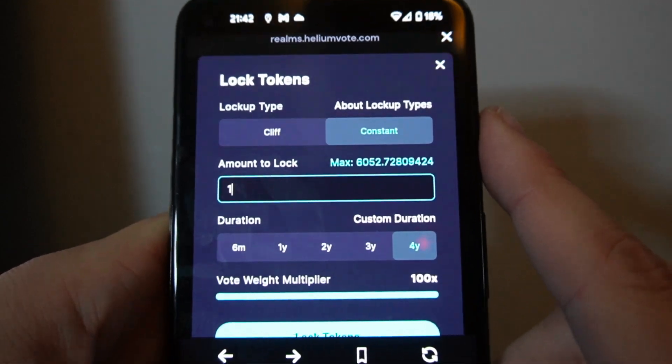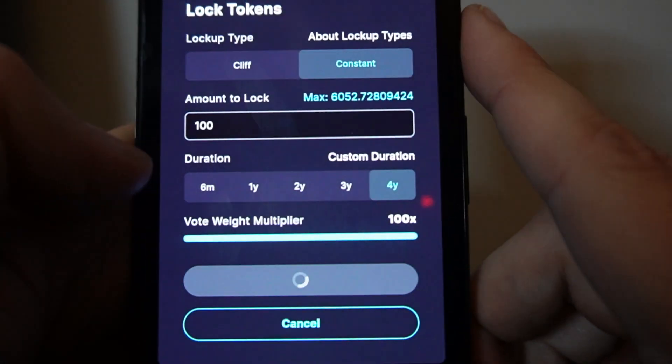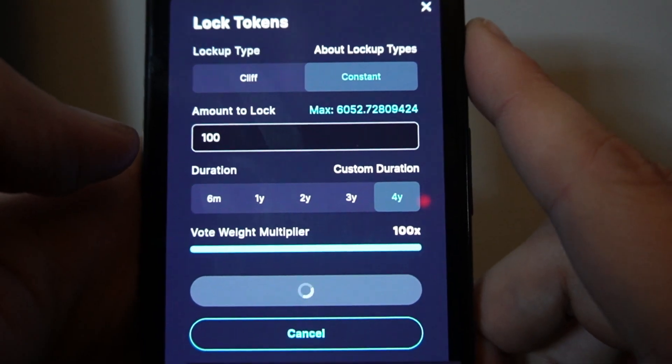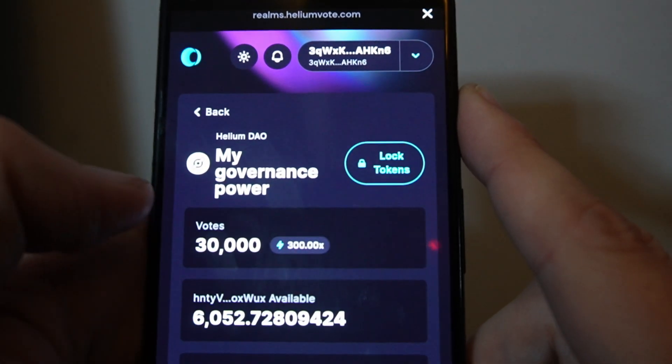So I'm going to select Constant, enter an amount of 100, and lock it up for four years. Once you're happy with that, click Lock Tokens and approve the changes. My position is now locked — this gives me veHNT and voting power.